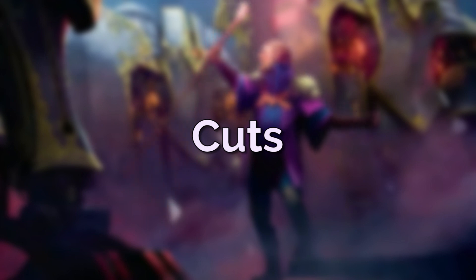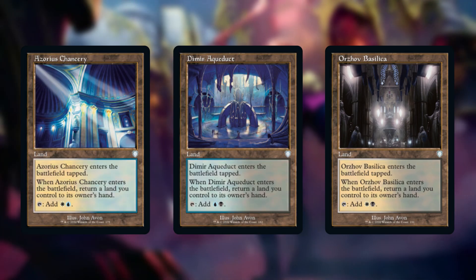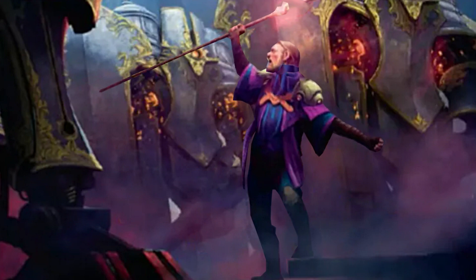First let's go through the cards I would cut from this deck. Looking at the lands, there are some here that you really don't want: Azorius Chancery, Dimir Aqueduct, and Orzhov Basilica. I don't like the Chancery or the Aqueduct bounce lands in any deck that doesn't care about landfall. All they do is slow you down and potentially force a discard if they're the only lands in your opening hand.